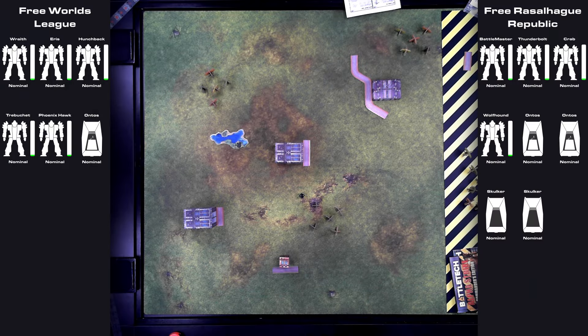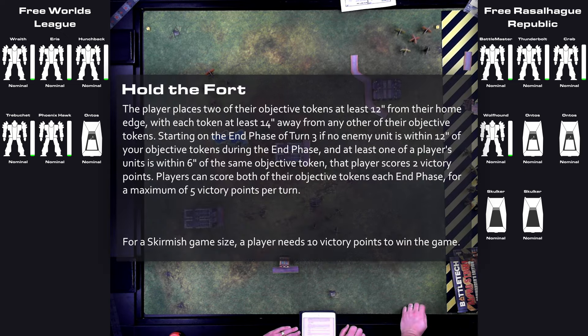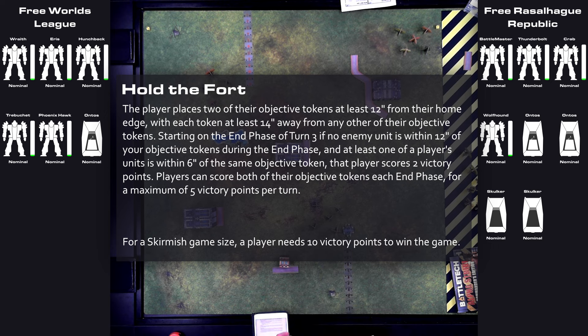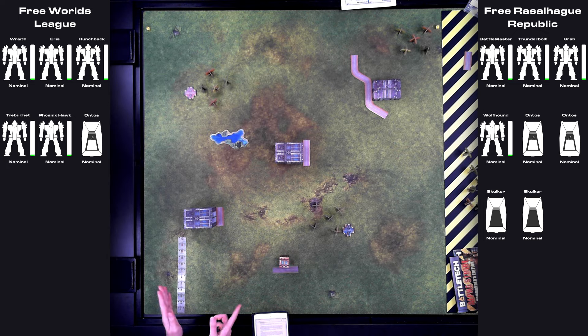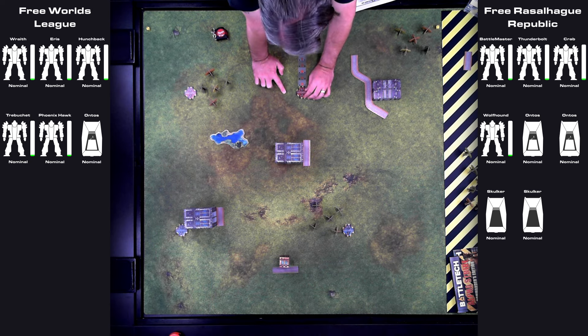For this game we decided to use a sparse woods terrain theme, making the battlefield a lot more open than my game against Jeff. We still had some woods and buildings that could give cover, but there wouldn't be nearly as many places to hide completely. Our randomly rolled deployment is Lines, meaning our forces start within 3 inches of our home edges. For our objective I rolled Hold the Fort — we each placed two objective tokens, and starting on turn 3 we could earn victory points for controlling our own objectives by having one unit within 6 inches and no enemy units within 12 inches. For our skirmish-sized game, earning 10 victory points would end the game early; otherwise we'd play out six turns.